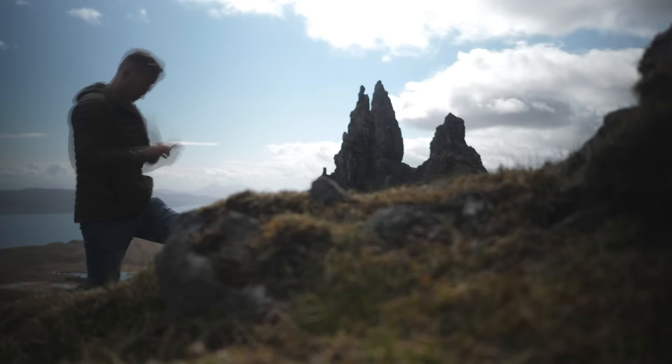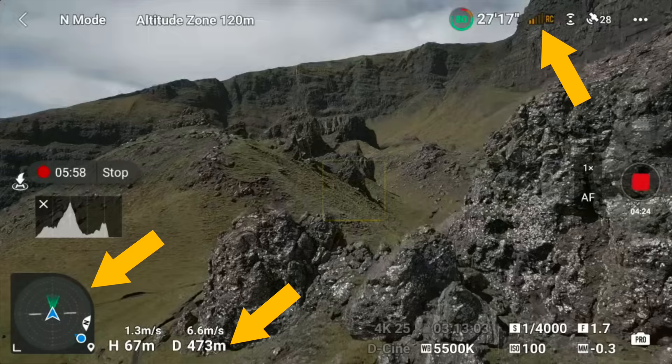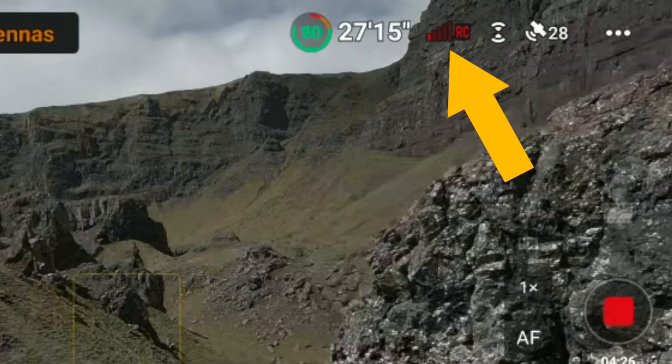Let's rewind and see what actually happened, because I was too busy flying to pay attention to the telemetry at the time. Pay close attention to the distance, the remote control signal strength, and the little compass. I'm down to amber signal strength, then I go to red. I've seen this loads of times flying from inside a car — I expect weaker signal and interference.